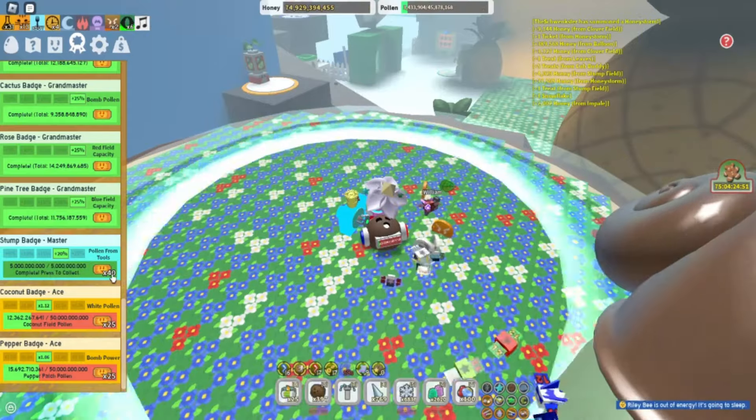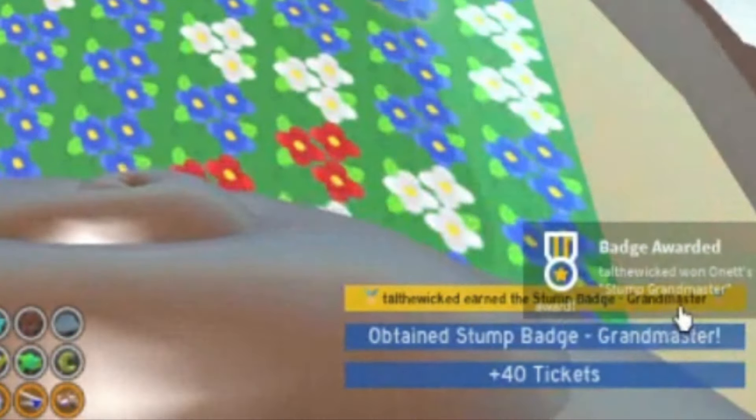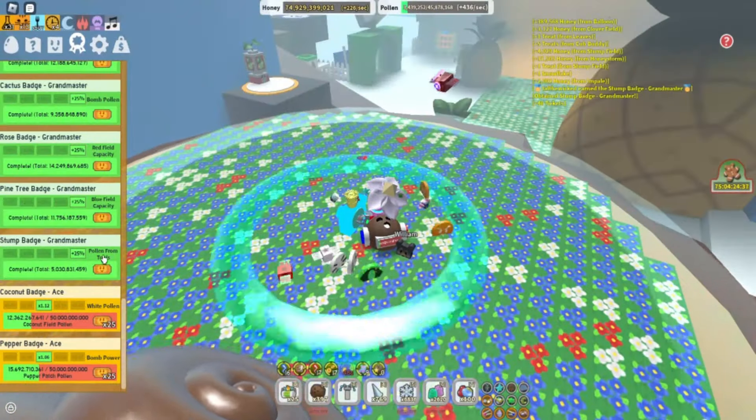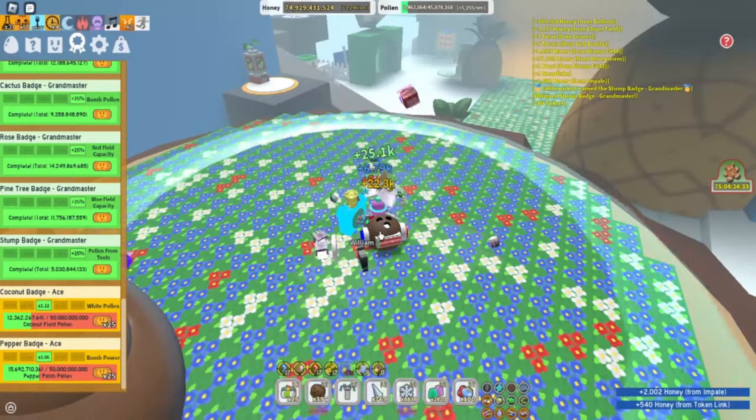Let's go ahead and collect and we'll get our 40 tickets as well. Tal the Wicked has earned the Stump Badge Grand Master — 40 tickets. And as you can see here now it's plus 25% Pollen from Tools, so we'll be able to collect Pollen a lot faster than what we were.